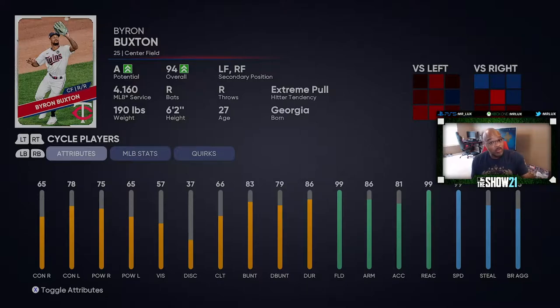But prior to that, his numbers in April were ridiculous. That actually led to him getting a lightning diamond card in Diamond Dynasty — if you play that, you already know how crazy of a card that is. But prior to his injury, he was batting .370, 34 hits, 17 RBIs, 9 home runs, 5 stolen bases, and with an OPS of 1.18. These stats are still good even now, and he's been out for essentially an entire month.